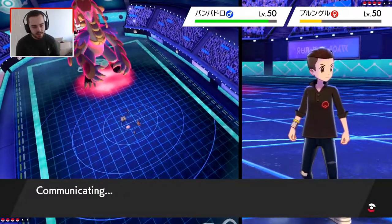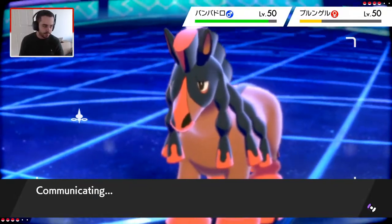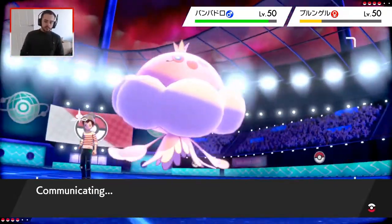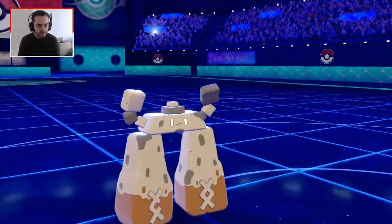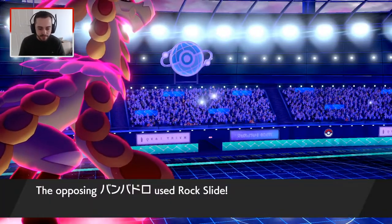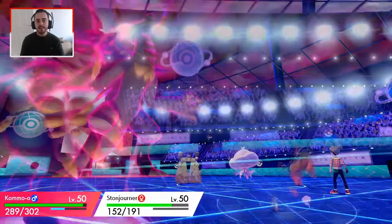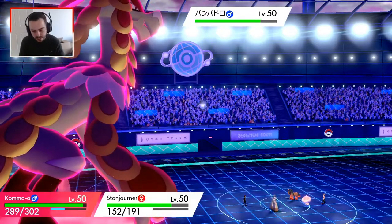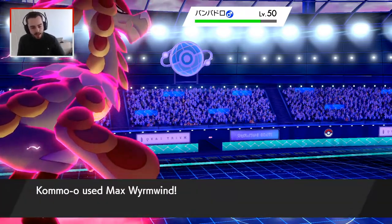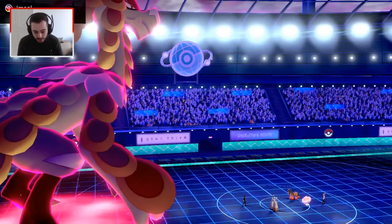He might switch out. Rock Slide comes — I could have Wide Guarded, but Rock Slide's not going to do anything to Kommo-o. Look — that does nothing, that's Life Orb recoil. That's actually hilarious. He does score the Stonjourner slot. Jellicent is going to go down — perfect. Now this Mudsdale is at minus two, so it really isn't a threat anymore. So that's really good. I don't think he has anything in the back that can come in and one-shot my Kommo-o.